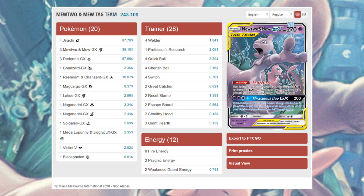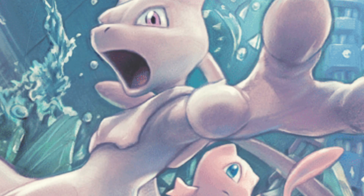You can see the consistency cards: four Jirachi, three Dedenne GX, four Welder, four Quick Ball, four Cherish Ball, four Switch. It's built very streamlined with a minimal amount of techs so you can have a consistent, powerful game every time.